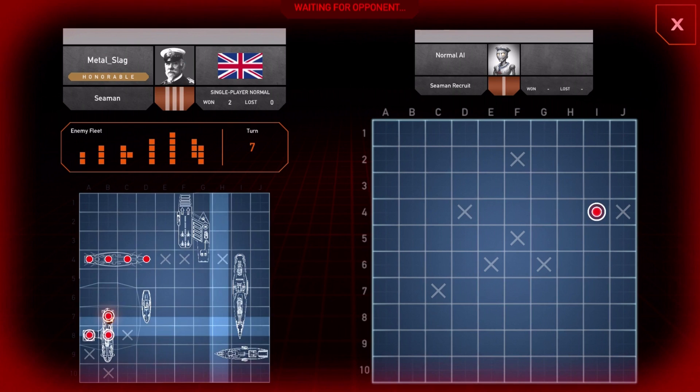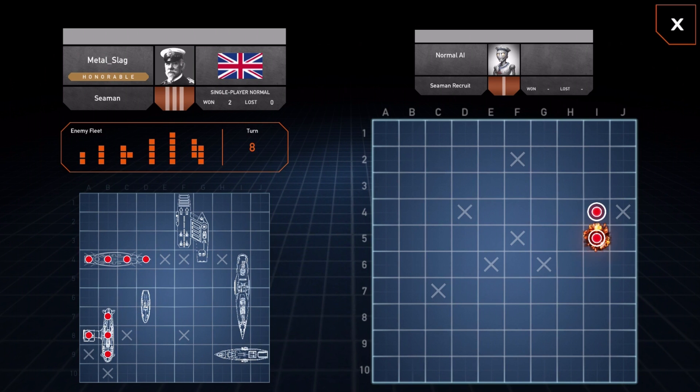If you've never played the game before, you get presented with a series of ships — six in total — and you choose where to arrange them on your own grid. Then your enemy has to guess where you've put your battleships and try to sink them all. Now, is it going to be up or down? Let's go down!